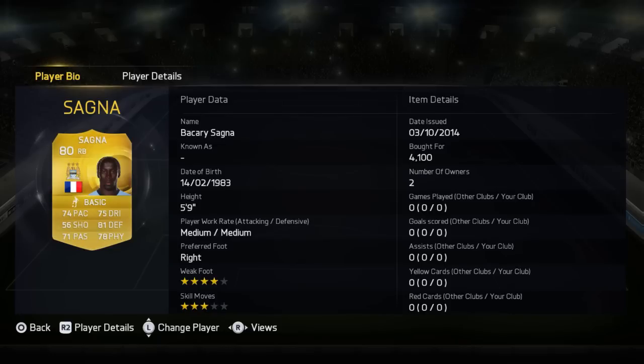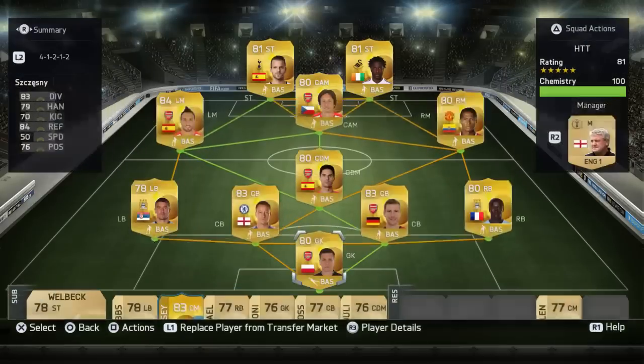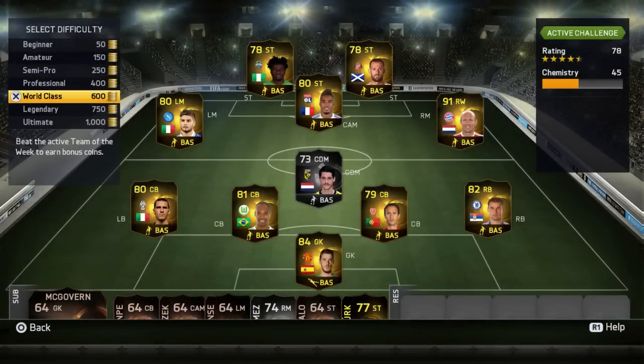We've got goalkeeper Chesney from Arsenal, 80 overall with good reflexes at 84 — I believe he's one of the best keepers in the Barclays Premier League. The total cost of the team was around 27,000 coins and it only comprises of rare gold players, as you can see.